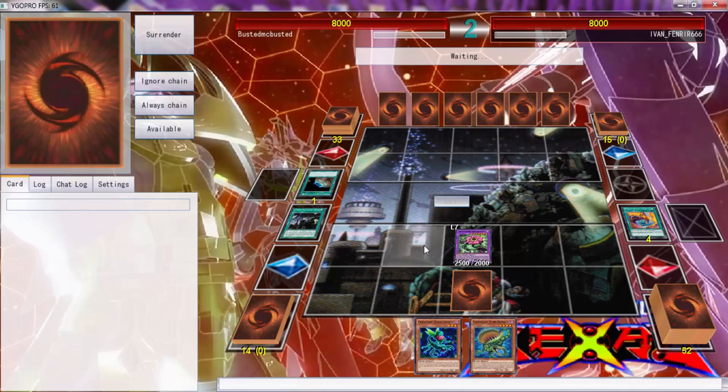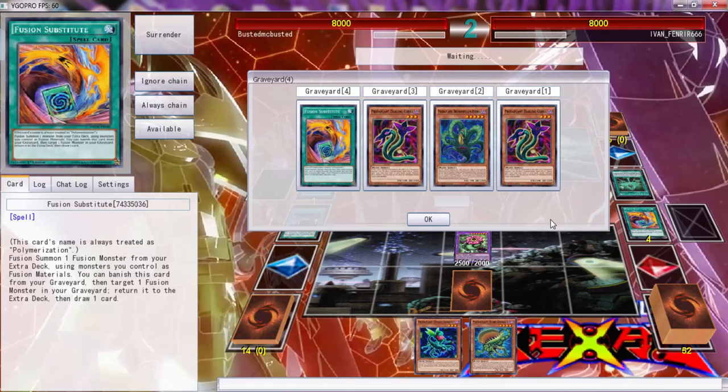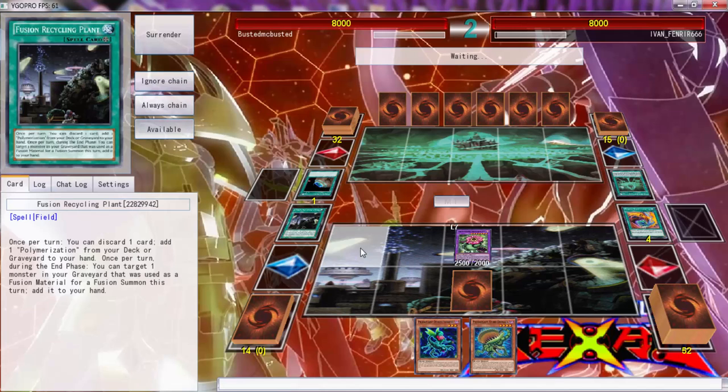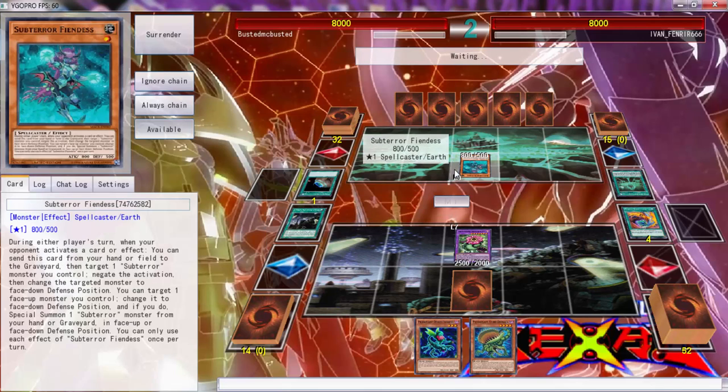I don't know what I should do with this — I'm gonna wait. I'm gonna wait until you start putting some things face-down, because once he puts stuff... okay this is why... I think I'm in trouble here. No I'm not — he has to Book of Moon this to do anything. He has to Book and flip some to face-down.